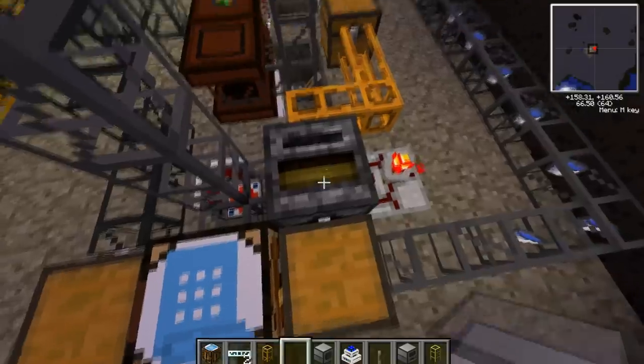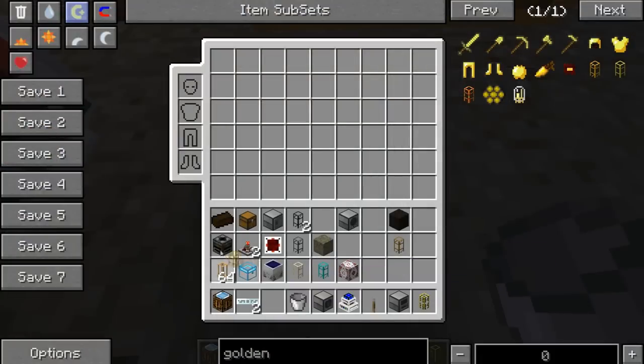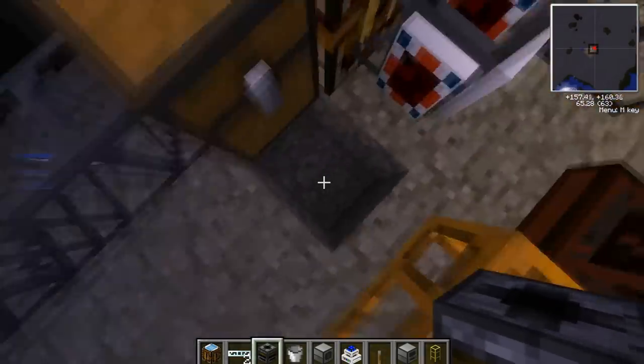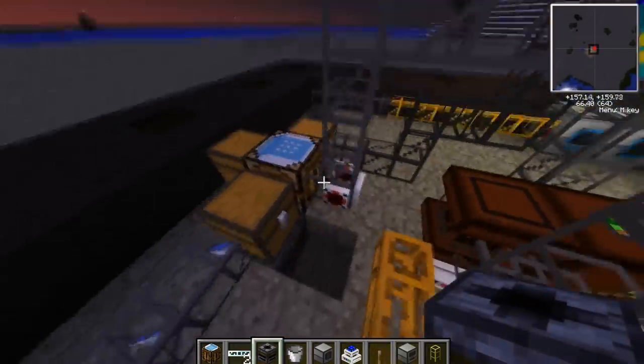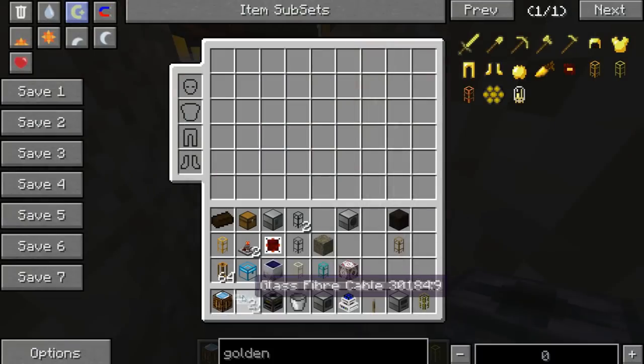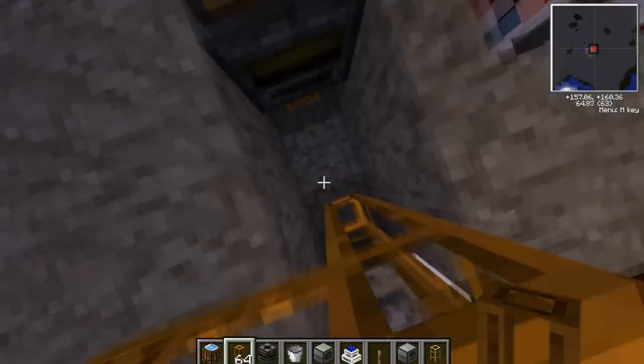Stuff is going to be outputted into here — we don't want that. So let's point the filter downwards. If items come out of here and go into the filter, we don't want that, because then we start wasting bog earth.